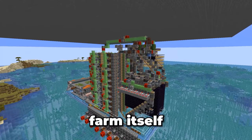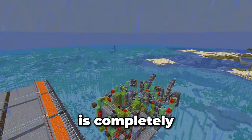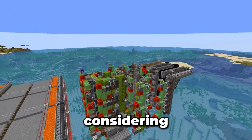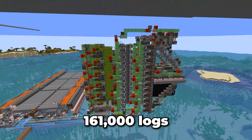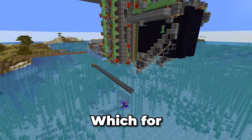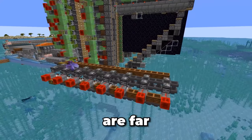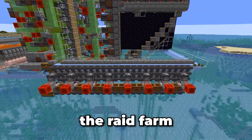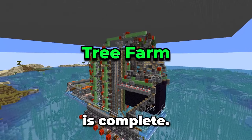Next up we have the tree farm itself, which was designed by Activiation. This thing is quite complex. The design is completely free of honey, which is great considering that I don't have a farm for that. Plus it produces 161,000 logs per hour. The final part I need to construct is the storage system — for the sake of time I'll go with a bunch of shulker loaders. These shulker loaders are far more primitive than the ones used in the raid farm and are easier to build and work with. And with that the wood farm is complete.